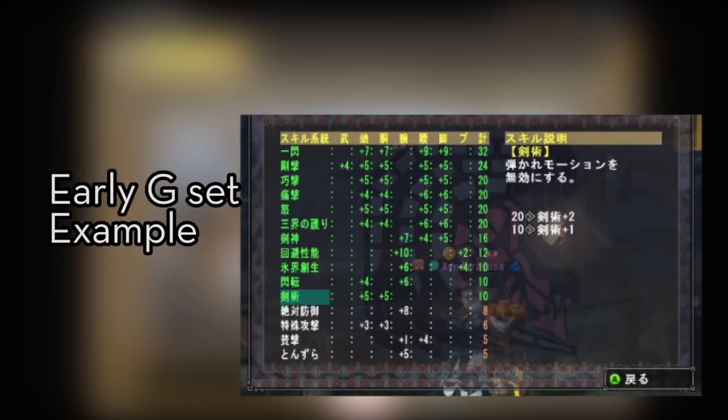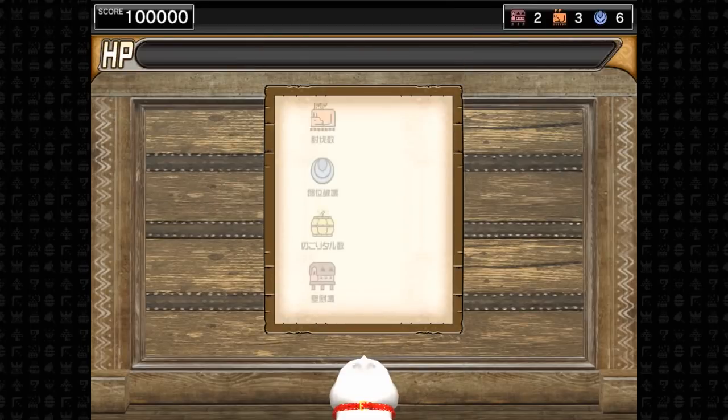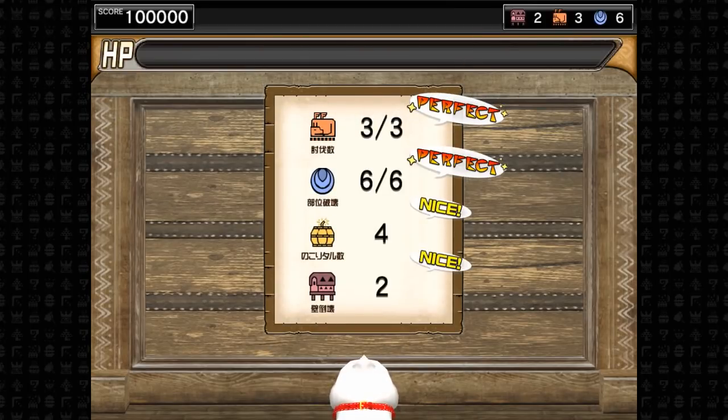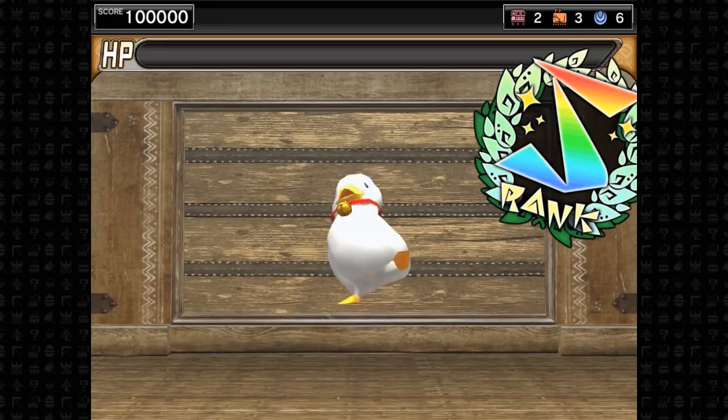Base G rank armor sets can have 12 skills total as mentioned earlier. Running a skill plus one boost from Zenith armor pieces, weapons, and Cuff can get you up to 19 activated skills in one go. That should be all for now — thank you for listening everyone, hope to see you soon, ciao!